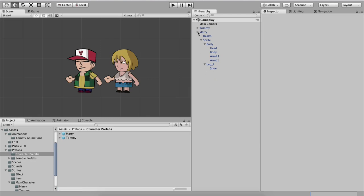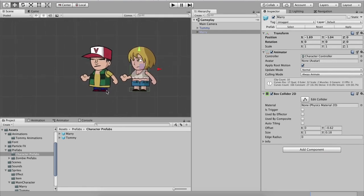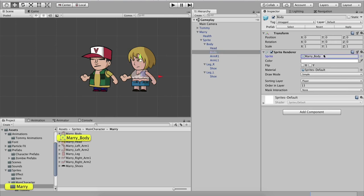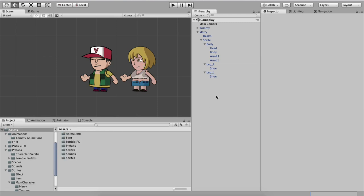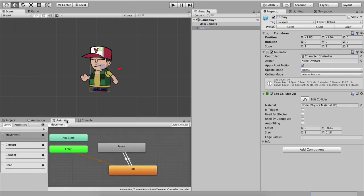Go to Prefabs and Character Prefabs, and drag and drop Mary to create a prefab. This is how simple it is — just change the sprites and the character's appearance changes. We have the Tommy character and now the Mary character. Hit Apply on both prefabs and we are done. We created the walk animation and imported the rest, and put them into separate animator layers.